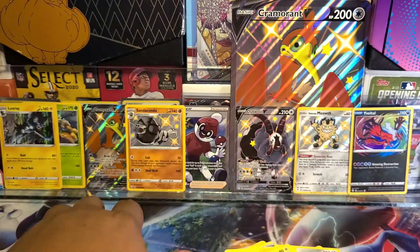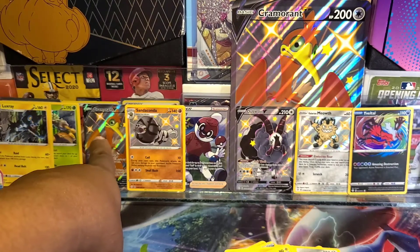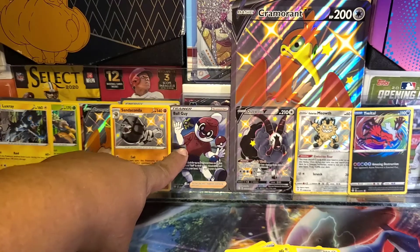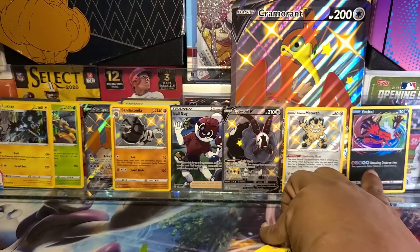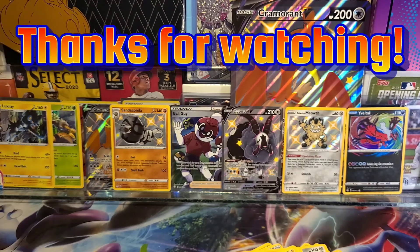Last but not least — Boss's Orders. Well guys, I am not disappointed at all. We got the Luxray hollow, Rillaboom hollow, of course it comes with the Cramorant V, shinies — we got the Sanaconda. I finally got my Ball Guy trainer card. Double V non-promo, the Galarian Meowth — we didn't have that card either — and the amazing rare. Yo, that's fire guys. So fam, let me know in the comment section what y'all think. Is this box fire? I would have to say yes — that's probably one of the best boxes I've opened in a long, long time. Let me know in the comment section what y'all think, till then!